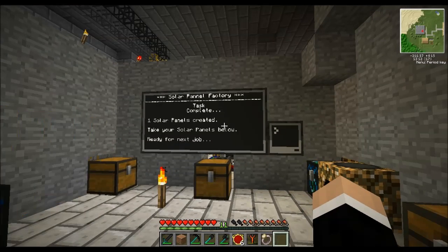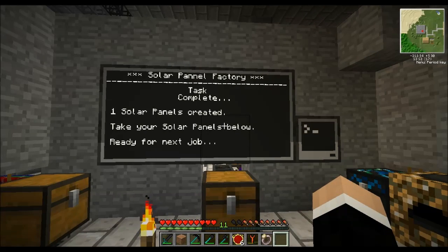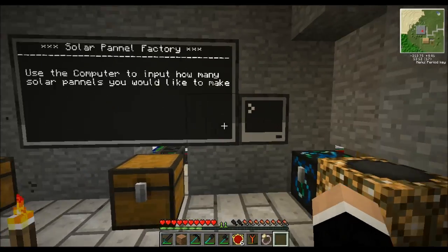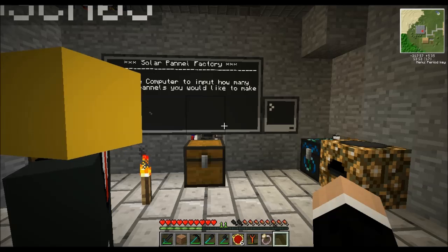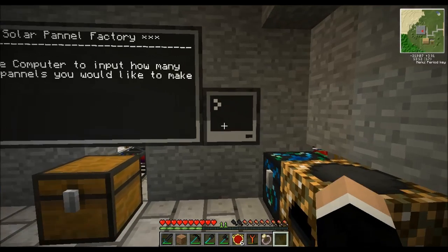So this has just finished its last job. This is the computer that I coded up with the display. We'll just go in here, type yes. Alright, so this is how it should start. It prompts you to input how many solar panels you would like to make.